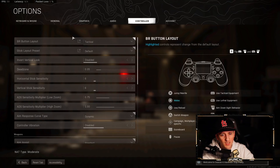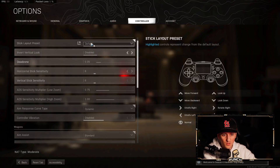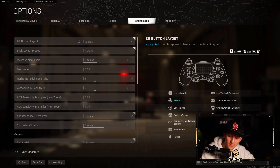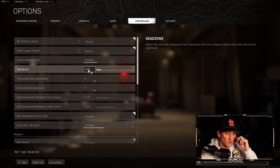Now for controller settings — I recently switched to a PS5 controller, but these settings apply to PS4, Xbox, or whatever you're on. Button layout is Tactical. For anyone who doesn't know, Tactical swaps your melee and crouch/slide/prone button, so instead of pressing circle or B to go prone you just click R3. For drop shotting or going prone quickly it's a lot easier. Dead zone is at 0.05 — never changed that.